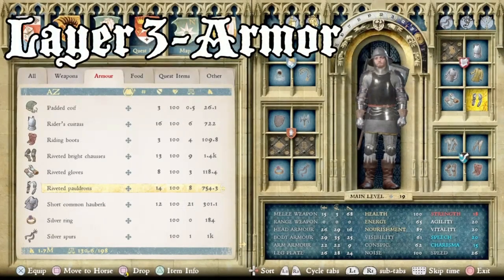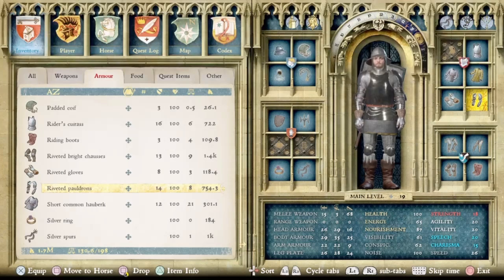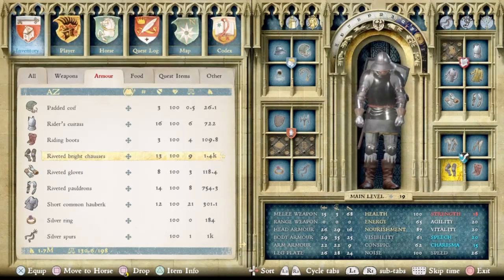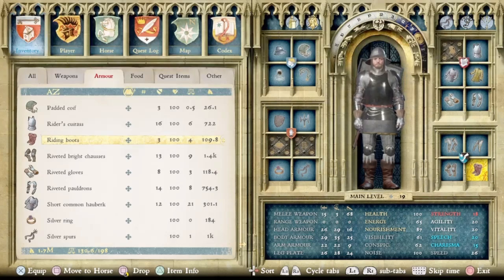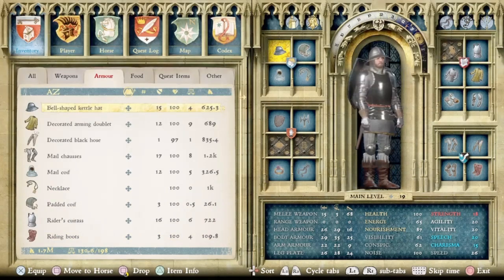Finally, we come to the third layer, which is the unique layer of course. For this suit, the three pieces that make up the namesake are the riveted pauldrons, the riveted gloves, and the riveted bright chosses. Now the pauldrons and chosses have several different variants each, but these ones I chose because they were the highest armor or price, making the stats better. But then to fill in the blanks, we have the riding boots, as the chosses do not have feet attached, they need something else. So we picked the riding boots, the rider's cuirass, and lastly the bell-shaped kettle hat to round out this outfit.